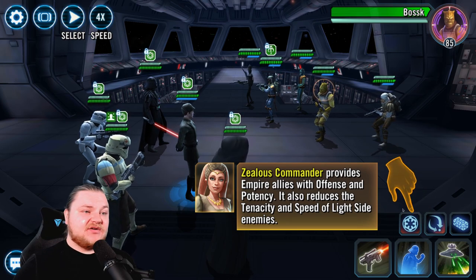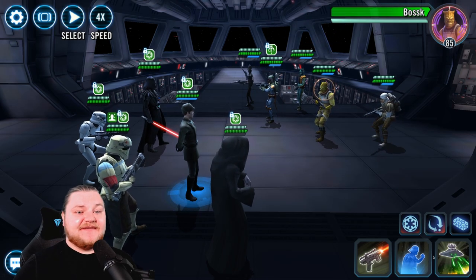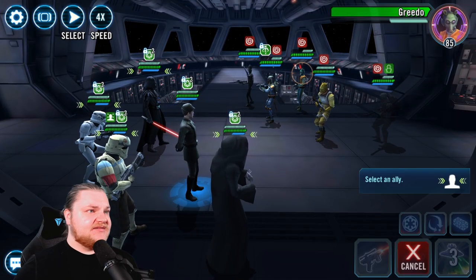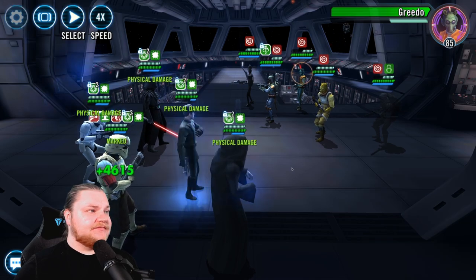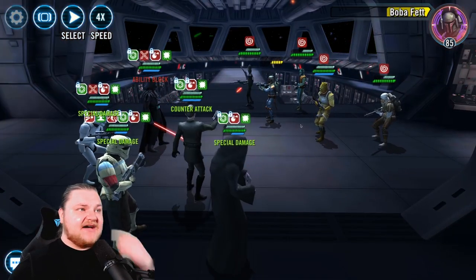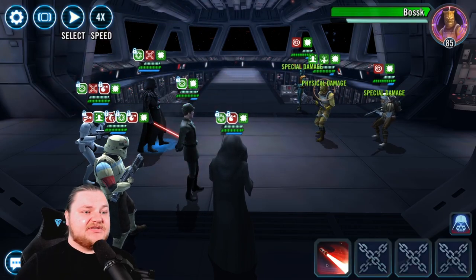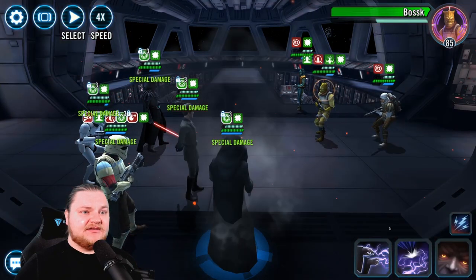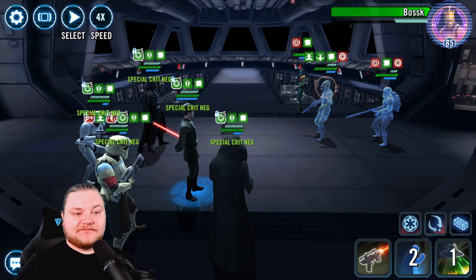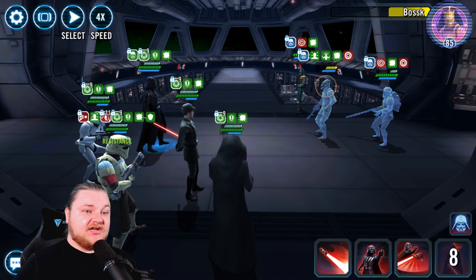Walking us through his leader ability: offers some Potency, and interestingly reduces Tenacity and Speed of Light Side enemies — that doesn't apply to this battle but it's a cool thing to keep in mind against certain teams. Let's give it to Shoretrooper. Piet also does counter attacks, which is interesting. He seems like a cool character, potentially even in the leader slot, though it depends on a lot of things — will he be meta? Who knows.